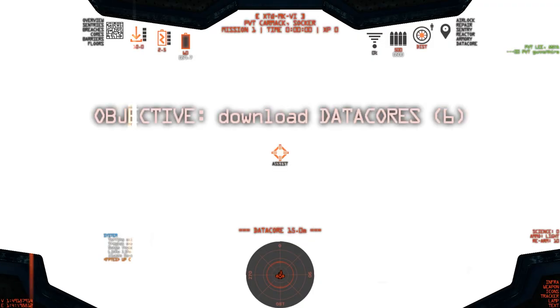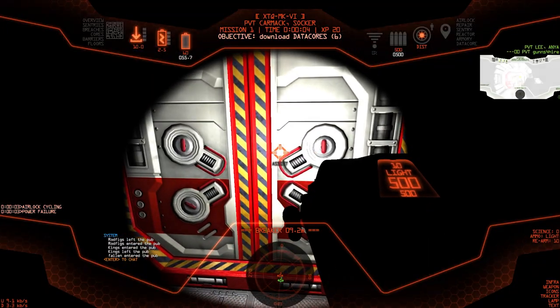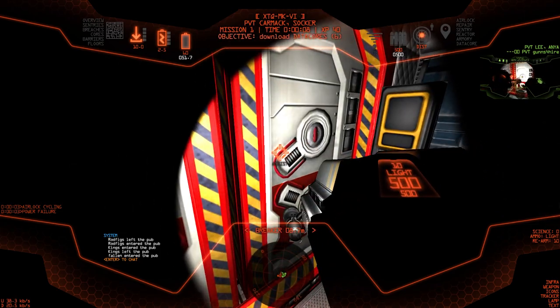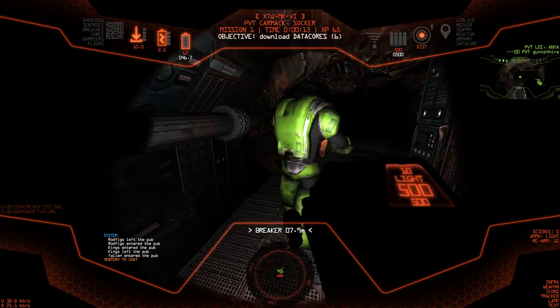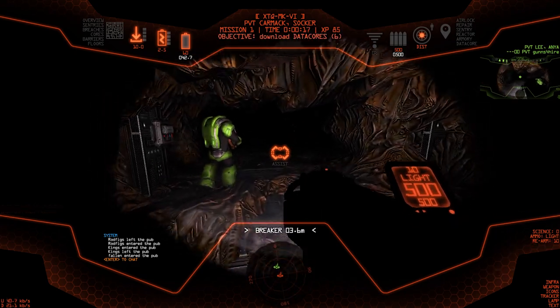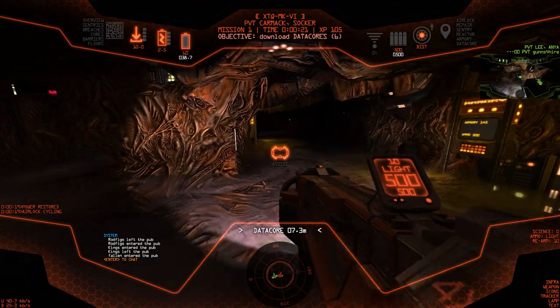So we're going back in. Roguelike means you're going to get killed a lot, yeah. It's all procedurally generated, always different. You just scroll around and now we have six data cores. The initial power's okay, and we got a breaker — nice, nice, nice.